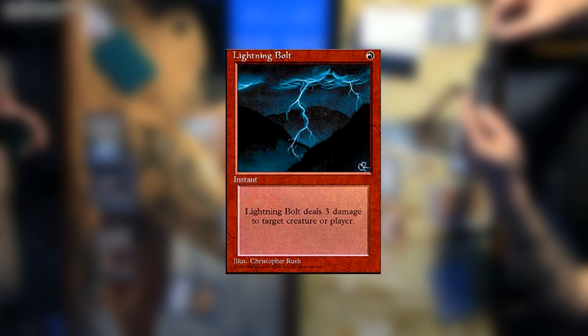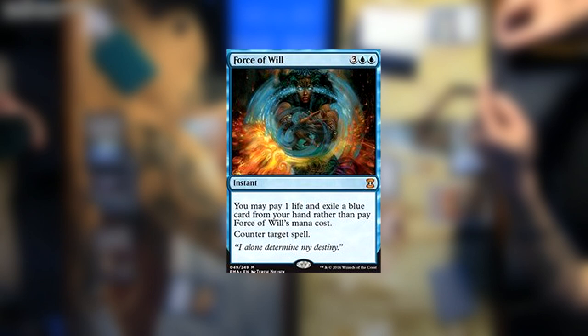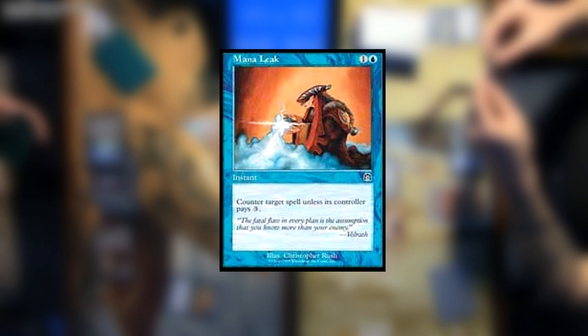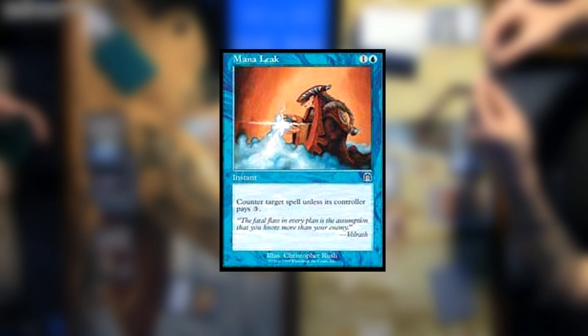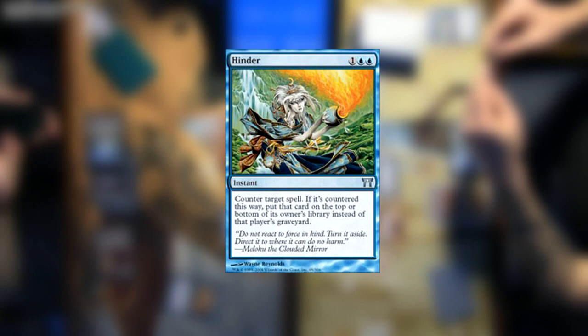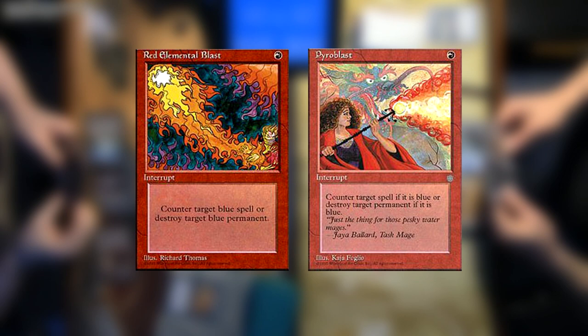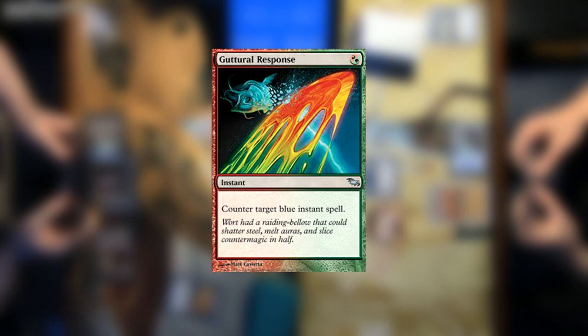Instants are also home to the lovely Counterspells. This is a type of spell that will counter another player's spell, or impose some other condition on a spell being cast. For example, Counterspell costs two blue mana and will counter any spell. Mana Leak costs a blue mana and any other color of mana, and will counter a spell unless that spell's controller pays additional mana. Other Counterspells like Hinder or Remand attempt to disrupt your opponent's overall game tempo. There are also other colors of Counterspells — things like Red Elemental Blast or Pyroblast are red spells designed to counter blue cards. Guttural Response can be cast using either green or red mana to counter a blue spell.